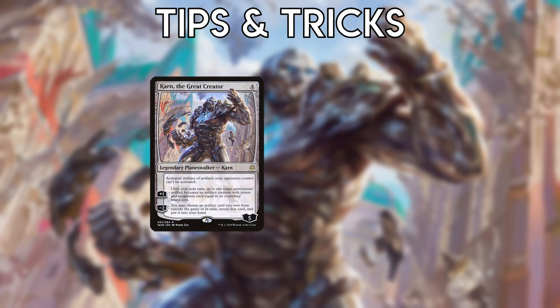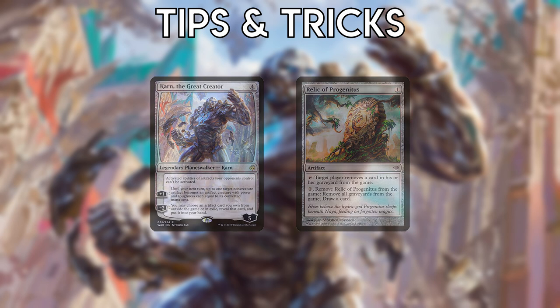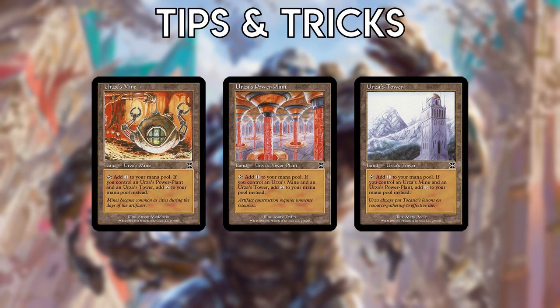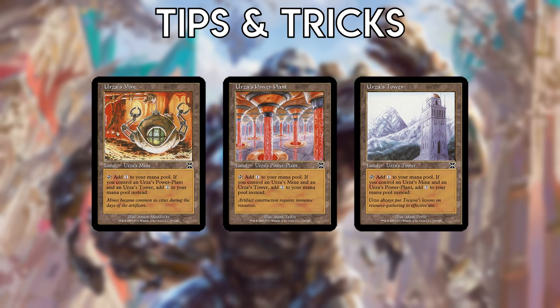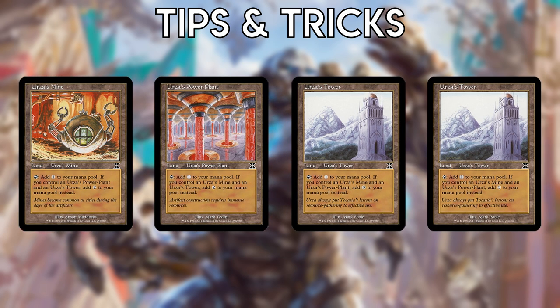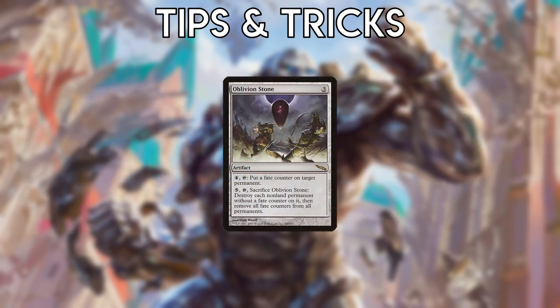Tips and Tricks: Baby Karn retrieves cards from exile, not just your sideboard. You can use things like Relic of Progenitus to get back important cards that have been exiled. The sequence you play your Tron lands in matters — you may not always have exactly all three on turn three. It's best to pay for spells and abilities with Mine and Power Plant first so you'll have the most mana from Tower afterwards. Similarly, when attacking Tron's lands, destroy Mine and Power Plant first since it forces them to pay for things with Tower before reassembling Tron. However, if they have four or more Tron lands, destroy Tower first to stop redundant Towers from generating more mana. Remember to put fate counters on permanents you'd like to keep around with Oblivion Stone.